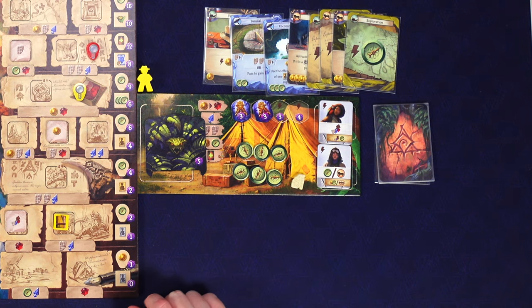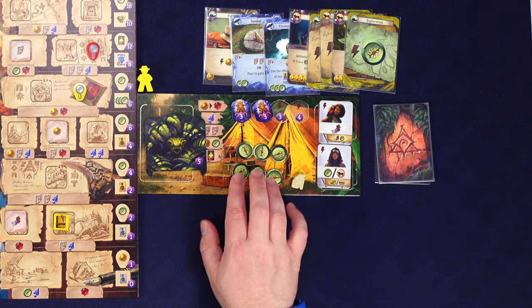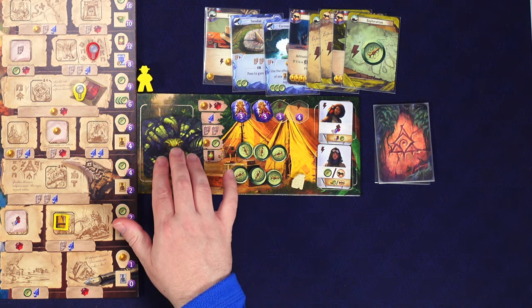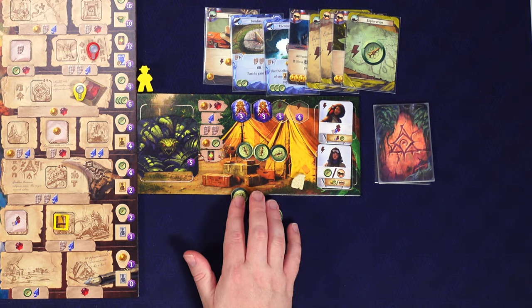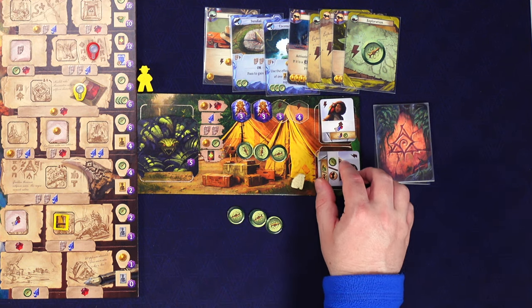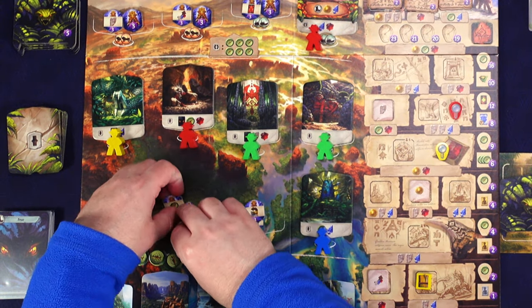I'd really like to explore into one of those level two areas but I don't have enough vehicles or money. That would have been better spent buying an airplane - bad misplay on my part. So we'll just spend three compasses to discover a new location and use the car from this card. Spending three, we go here and get one exploration token back.